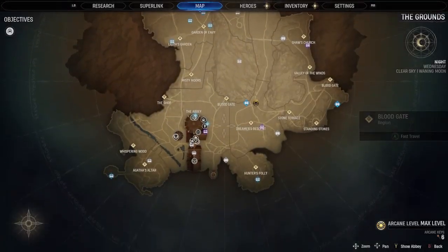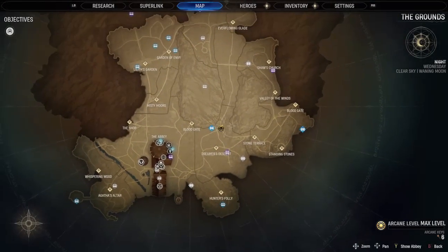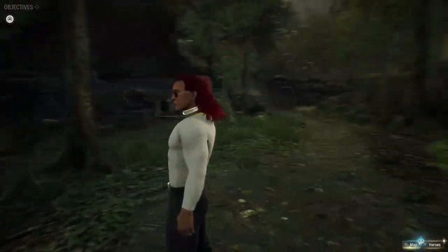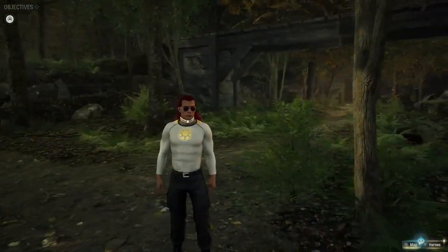To the north of Dreamer's Descent is a wall that you can break with the word of power, and this allows you access to the Gideon's Cross area. Go straight on and before the archway, on the right-hand side, is the 14th haven.